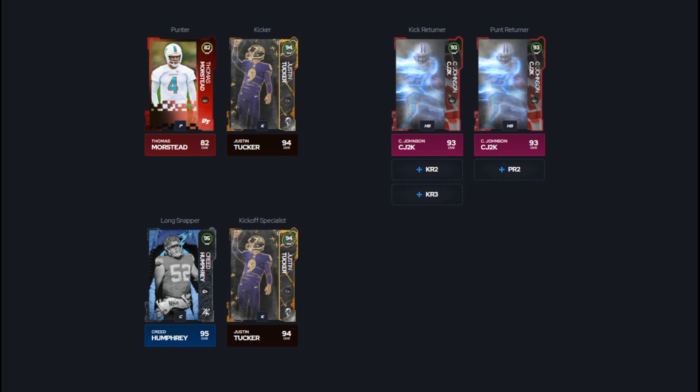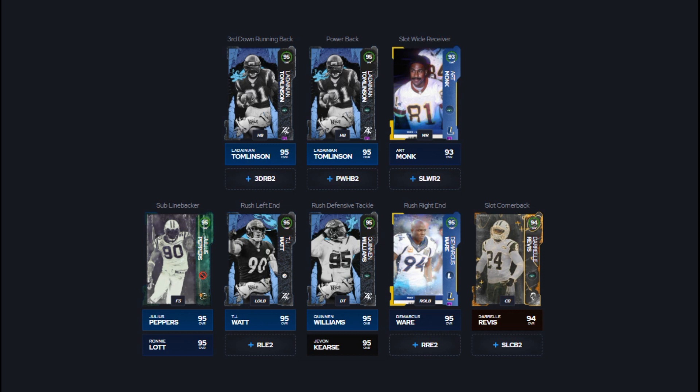For kicker and punter, we've got Morstead, and I chose to upgrade to Justin Tucker since there was an 84 overall kicker slot available and I didn't see a need for other flex positions. For our specialist, I threw in Julius Peppers as a sub linebacker — he's 6'7" and gets pick artist for 0 AP, which is really key for a user player. TJ Watt and DeMarcus Ware are your edge rushers, and Keenan Williams and Javon Kearse are your interior pass rushers.